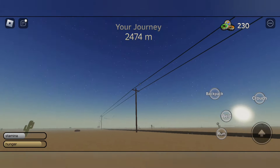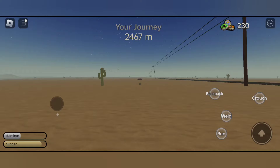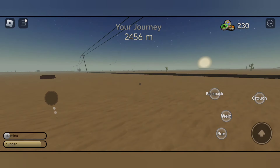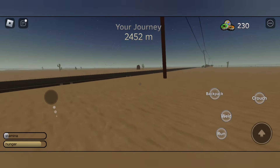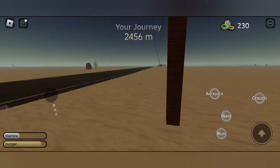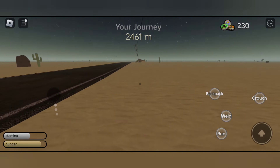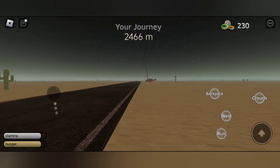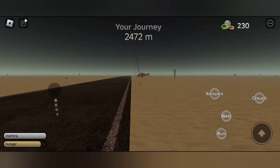Hi, welcome to the video guys. In this video I will be showing you all how to find the first data tablet location. As you are aware, we have a new free car quest and these data tablet locations will be really helpful for you to get the free car. For me, the first data tablet location I found in the 2500 area mark — not sure if it's the same for everyone, but still you can come to this area and check it out.